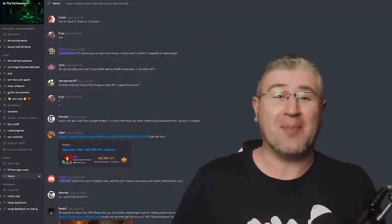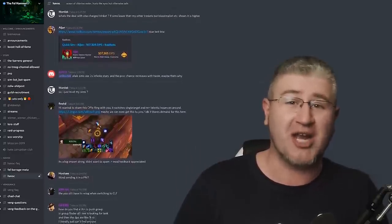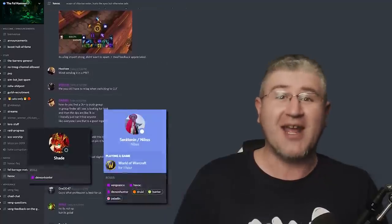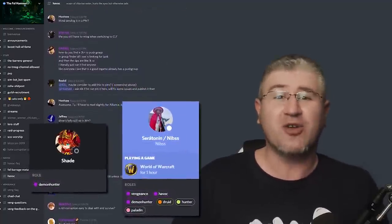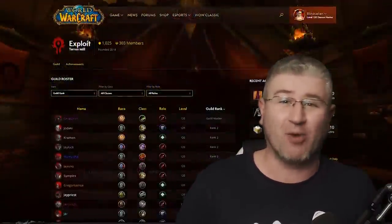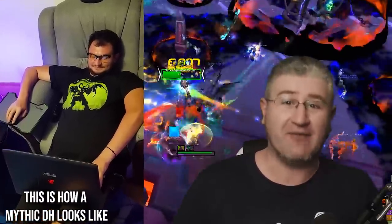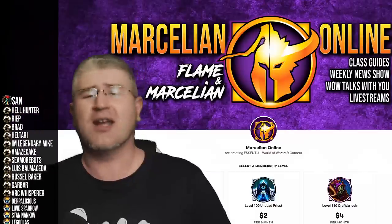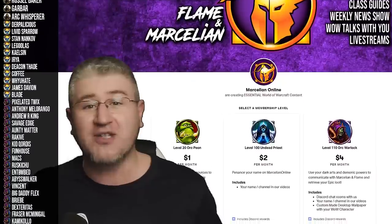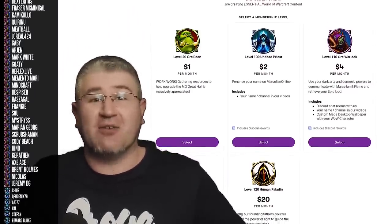Havoc Demon Hunter topping the charts as melee! A big shoutout to the folks from the Fel Hammer Discord — the best place for anything Havoc related — and a special thank you to Shade and Serotonin for helping with the guide. Serotonin plays on Tarren Mill EU and is the GM and Raid Lead for the Exploit Guild. Shoutout also to Lego, one of our founding Patrons and a main Mythic Havoc DH. We have a beautiful Patreon community supporting the making of these videos — links are in the description.